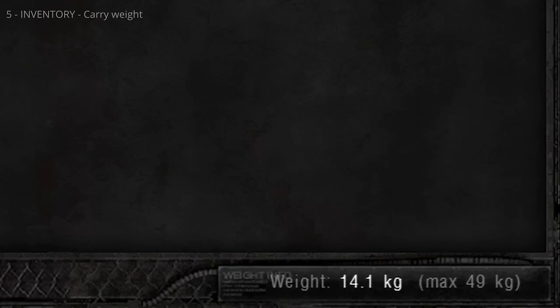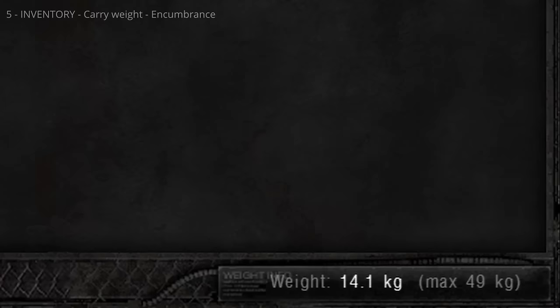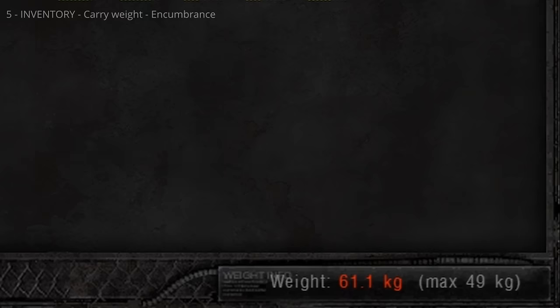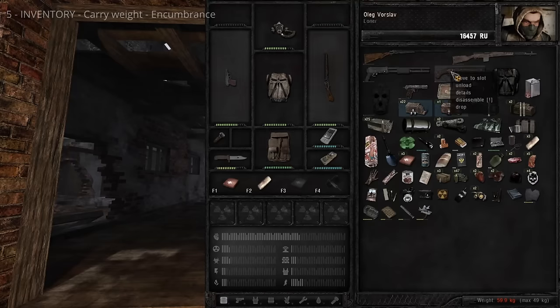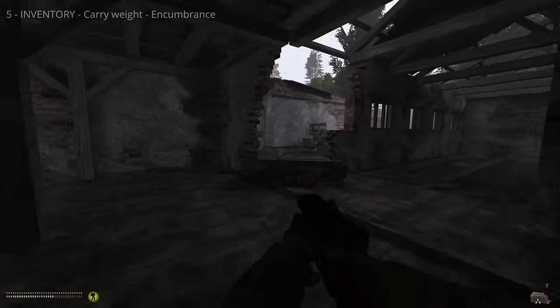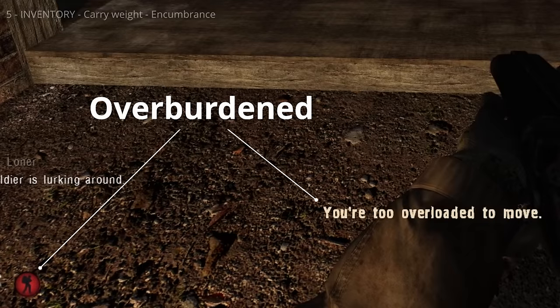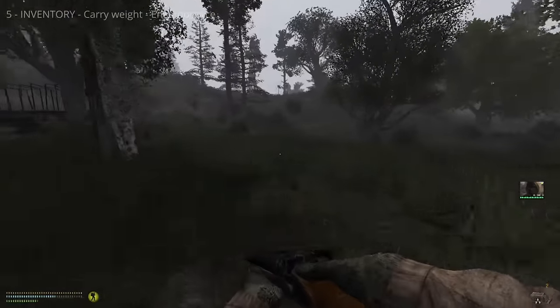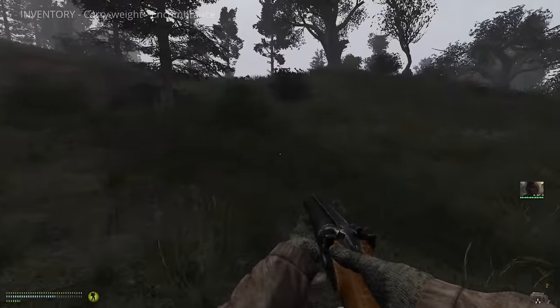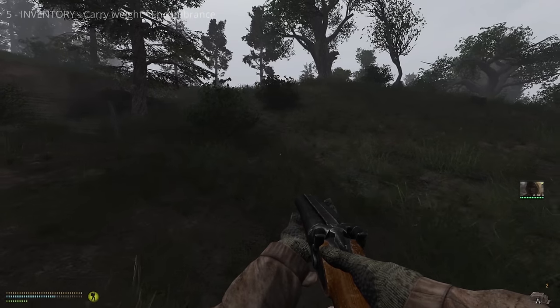Your carry weight is displayed below the inventory. The left number is what you're carrying, the right is your maximum. When white, you're unencumbered — you can carry up to 50% of maximum without a stamina penalty. When orange, you're encumbered: it costs more stamina to move. If you exceed maximum carry weight the number turns red and you're severely encumbered — stamina drains faster and takes longer to recover. Exceed capacity by too much and you won't be able to move. Being encumbered is dangerous. You'll find ways to increase carry weight as you progress, like bigger backpacks, but weight is always a consideration.